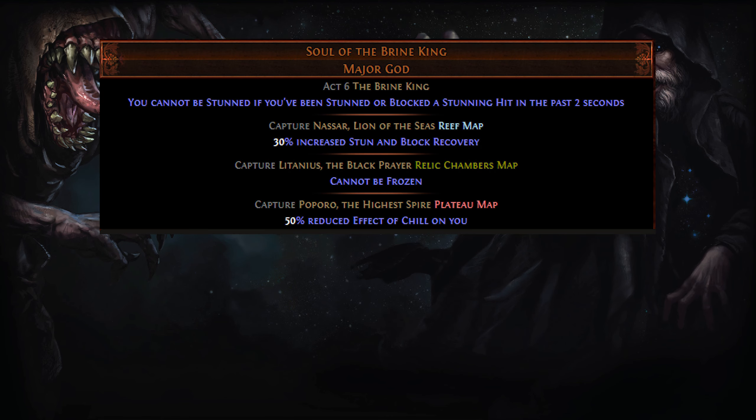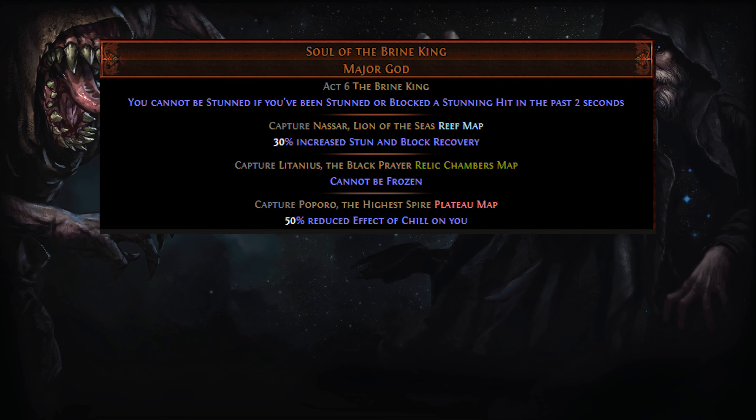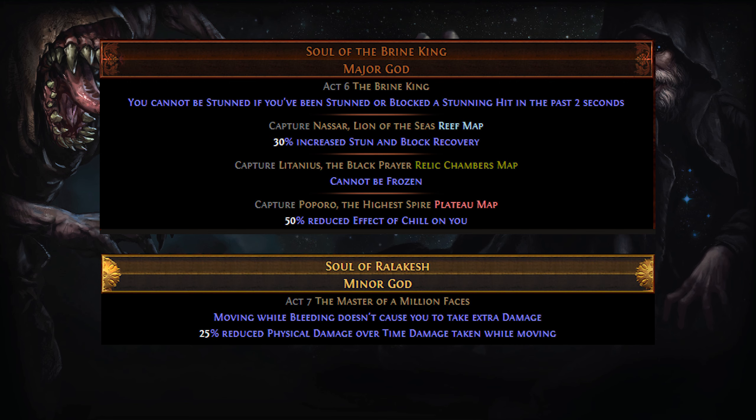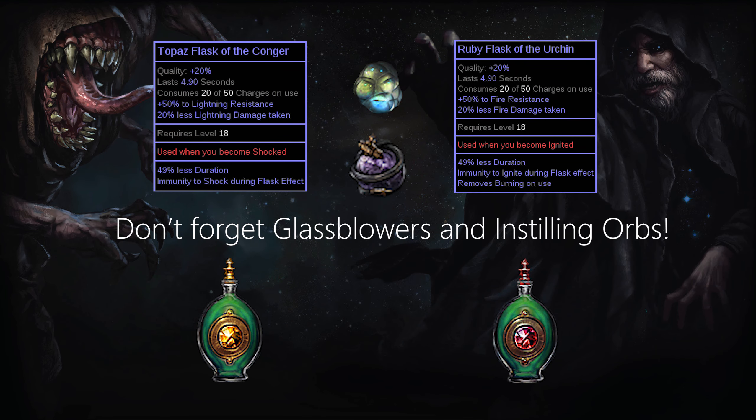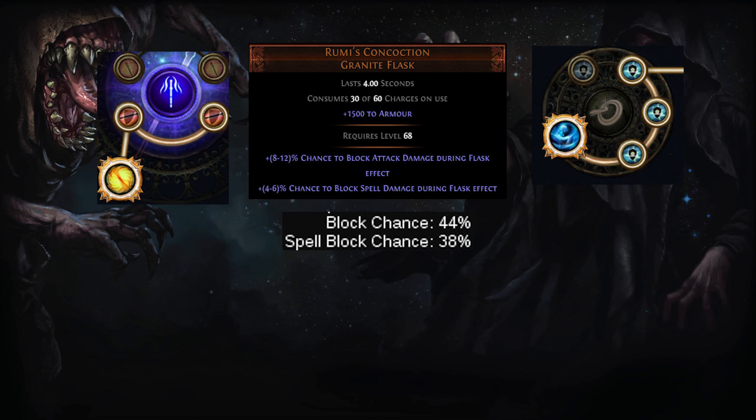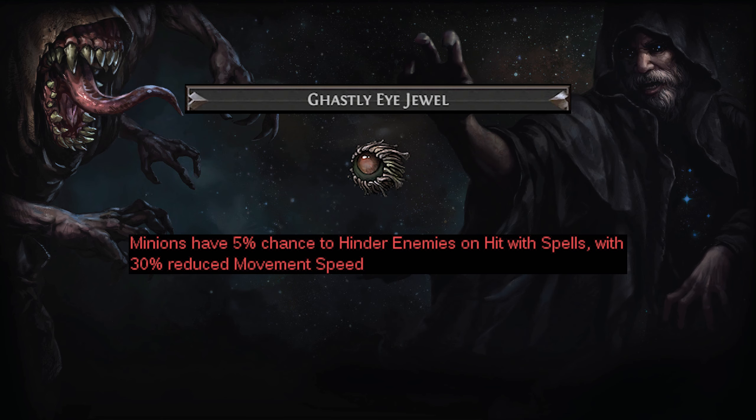For Pantheons, Soul of the Brine King will deny stunlocking and getting frozen when upgraded. Soul of Ralakesh will deny Rapid Decay to Bleeding. To prevent Ignites and Shocks, adequate flask crafting is a must. For a last layer of defense, two Staff Block Clusters are combined with Rumi's Concoction Unique Flask to provide 44 Attack and 38 Spell Block Chance. Don't forget to include the Hindering mod on one of your Ghastly Eye Jewels, as it will save your life against Hasted and Crusader-influenced rare enemies.